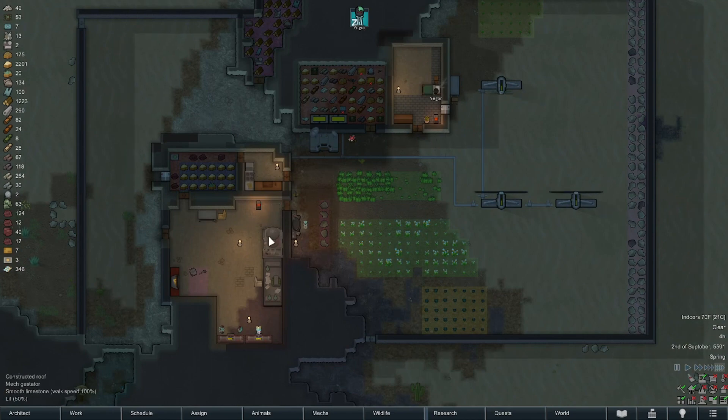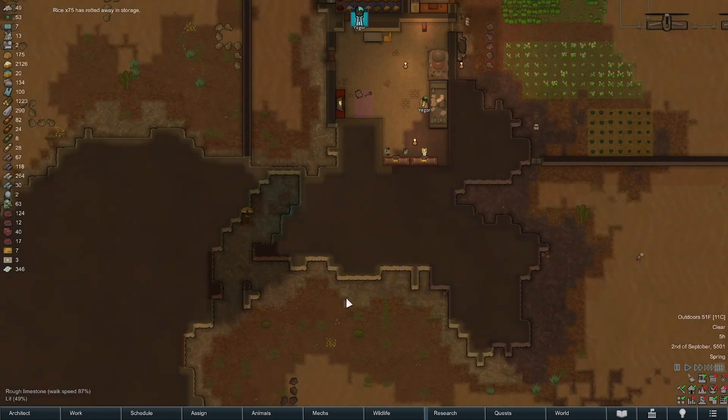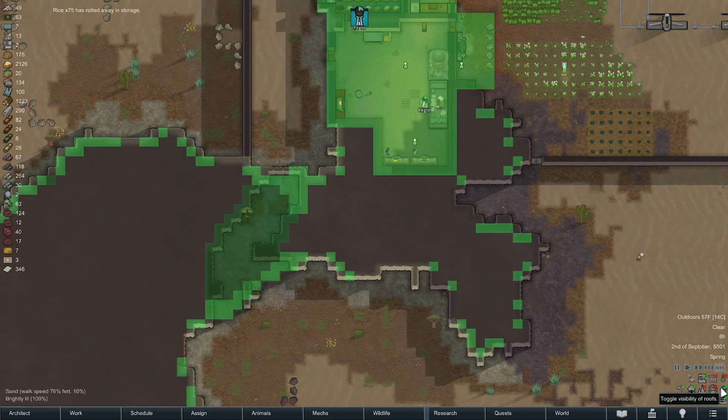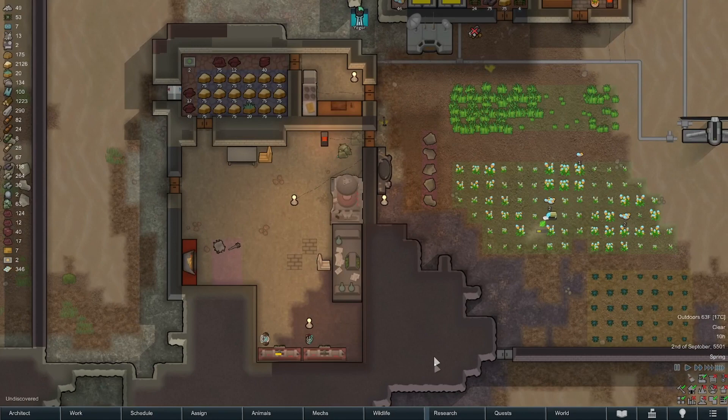We don't really have a good stockpile of steel around. I'm debating on having the constructor wall this in and then mine through here, but that does leave potential insect infestation available to our home zone and I don't really like the idea of that.